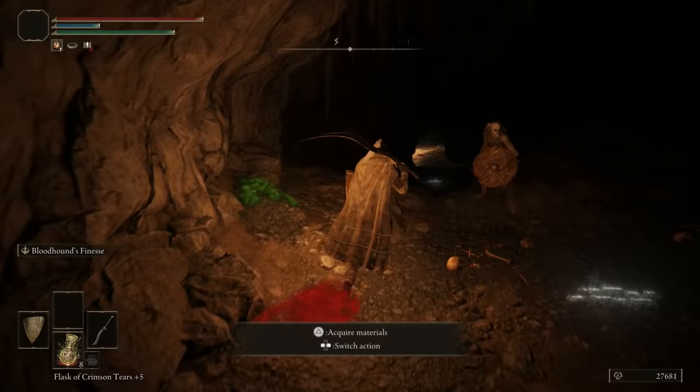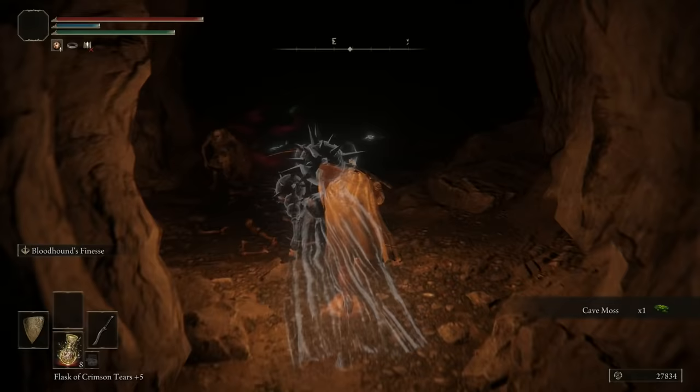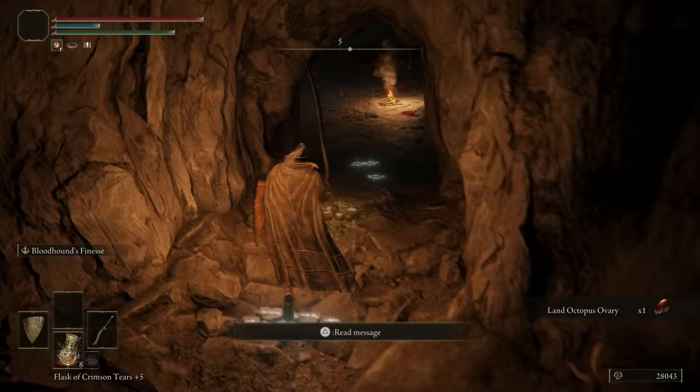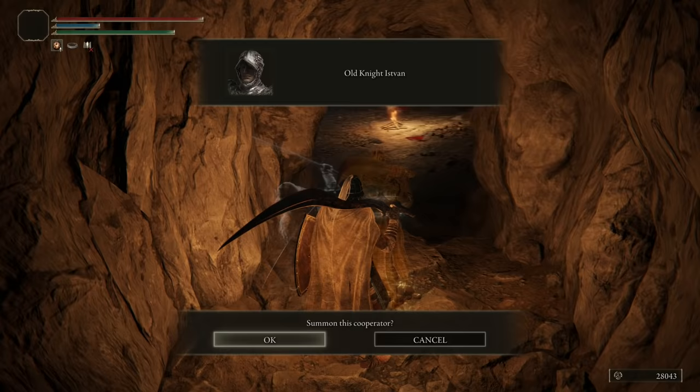We're coming down here — there are a lot of demi-humans in here, but I mean come on, they're basically chimps. Just run in and smack them, then come down and smack the rest. There are going to be several. Oh my god, look at all the bloodstains — people are getting wrecked in here. There is actually an NPC summon you can use if you want, but it doesn't make a big difference. It might actually make the boss a little harder though.